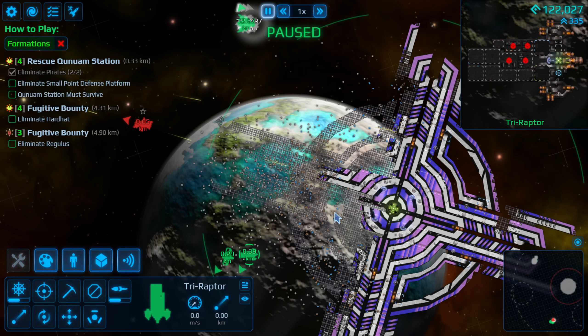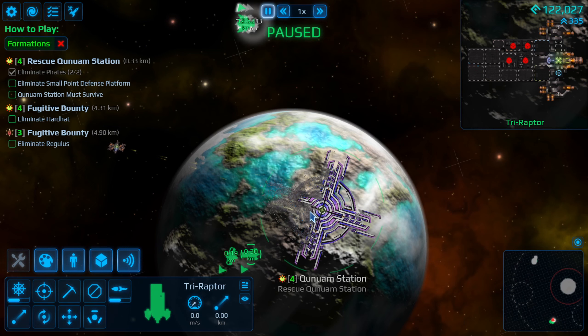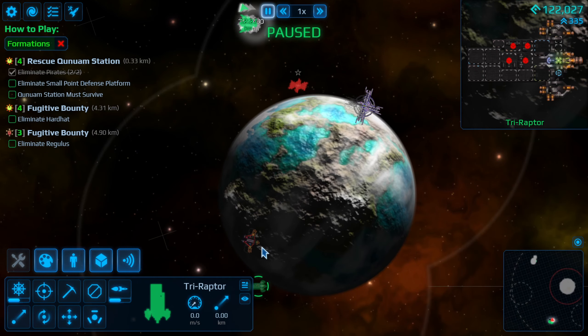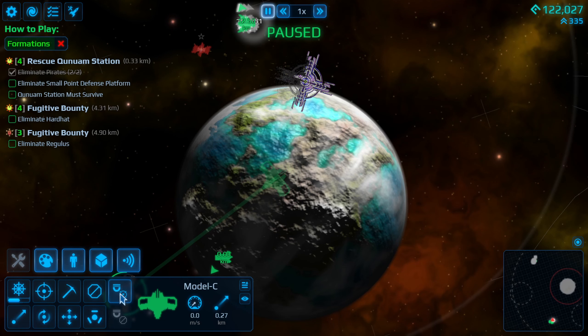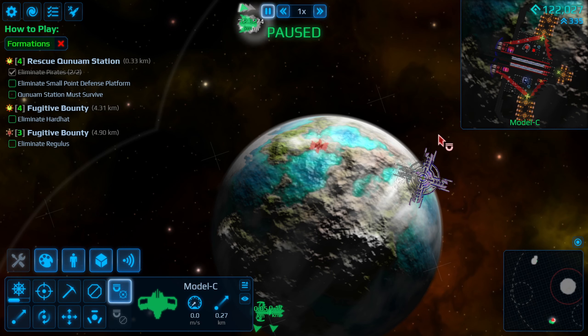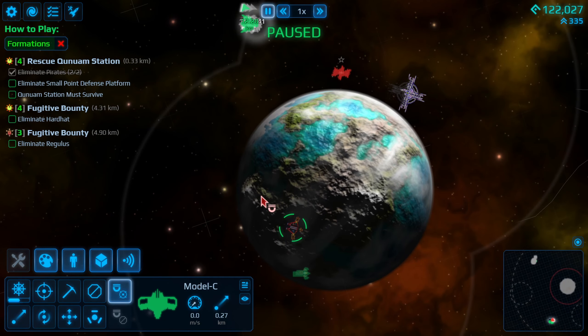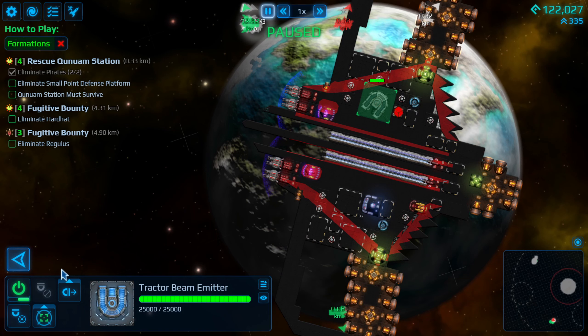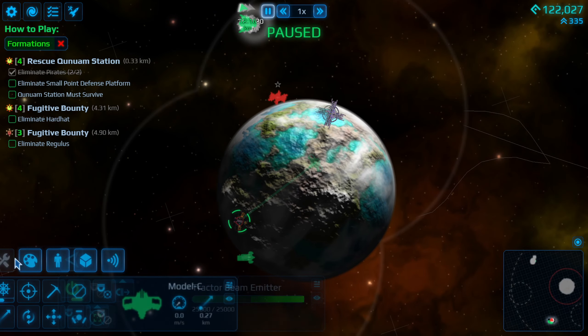All right ladies and gentlemen we are back. The station has been pretty well taken care of by autosave. I think what we'll try to do is rotate it real quick because we can tractor beam this thing over to here. I'm going to take tractor beam off and check what it's set to — we should probably turn it on. Set to push, perfect. We'll go right here.